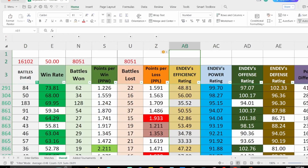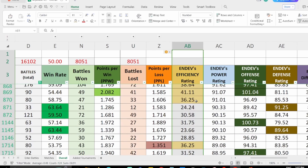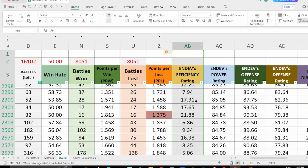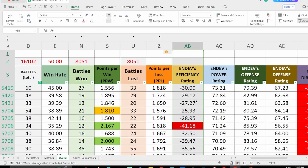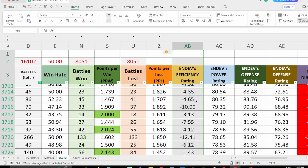My Efficiency Rating is computed by the product of win rate and points per win, minus the product of loss rate and points per loss. If you want to know how efficient a combo is, you need to consider not only when it wins but also when it loses. Efficient combos will have positive values while inefficient combos will have negative values.